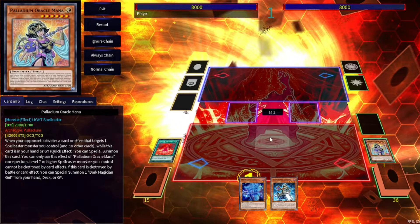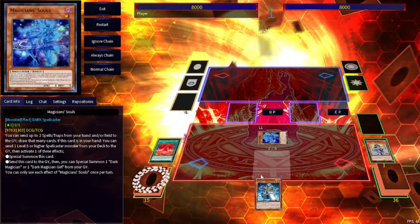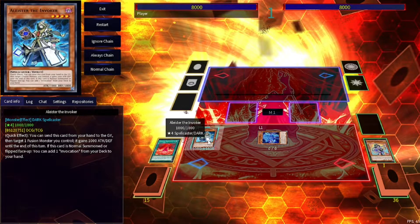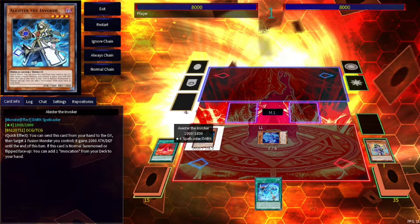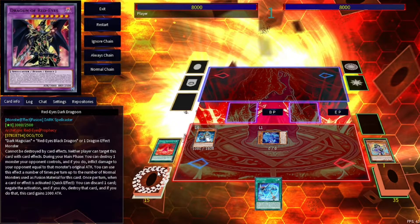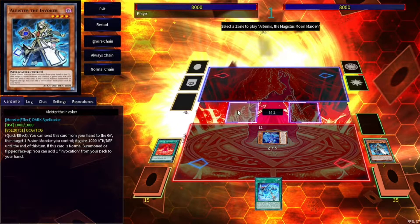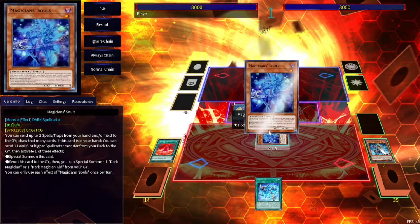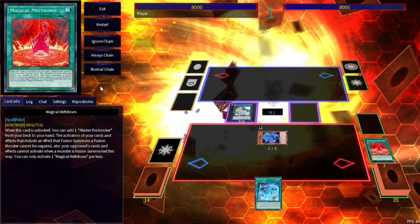We do want to summon Souls here — you do not want to summon Malin. Summon Magician's Souls, then you will summon your Alistair. Activate the effect on summon and grab your Invocation. You're going to link Alistair off — very similar to just Invoked so far, just using Magician's Souls. Summon Artemis, activate your effect of Magician's Souls, send Meltdown. You're not sending Invocation — draw your card.